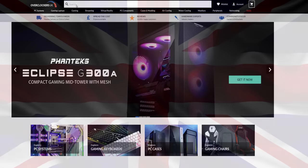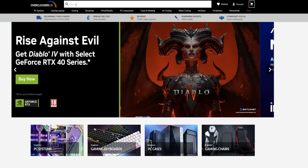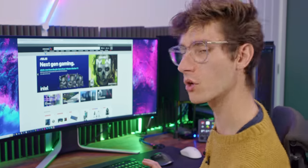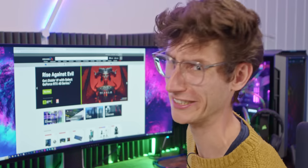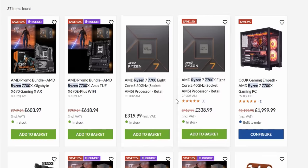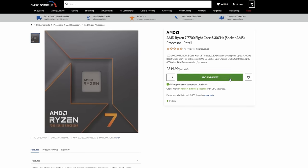Next rig — we're going back to the UK with Overclockers UK. Mid-range build. Should we go for an i5 or Ryzen? I'm going to do this as I would personally do it, and that is to go for Ryzen. Let's go for the Ryzen 7700. There's not actually much difference between the X and non-X, but we won't need as big a cooler with the 7700. Let's go with this.